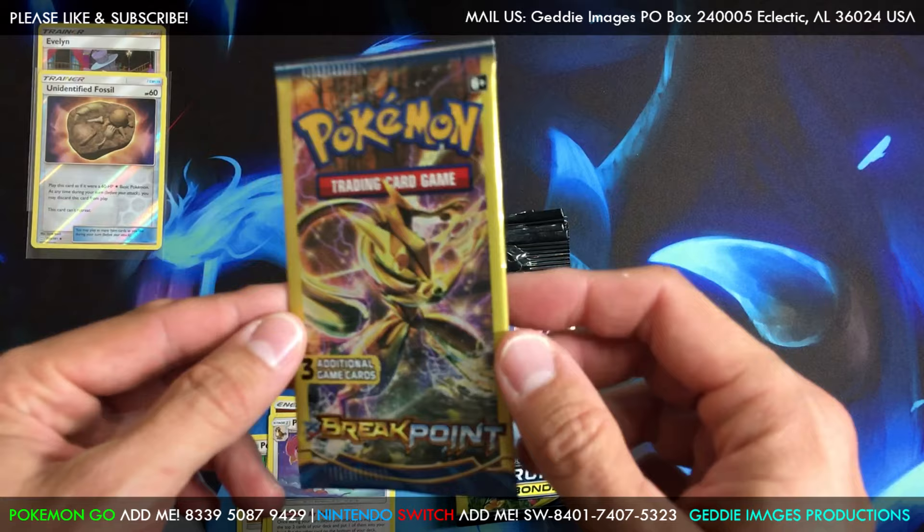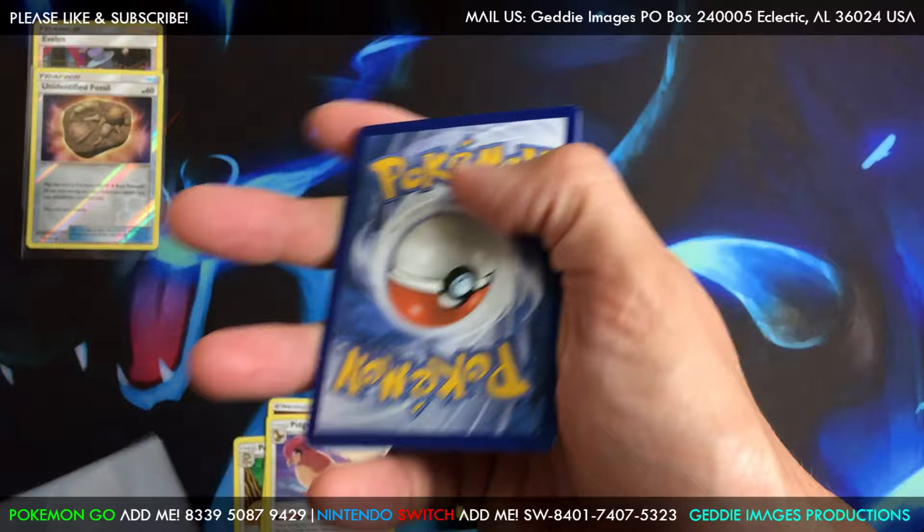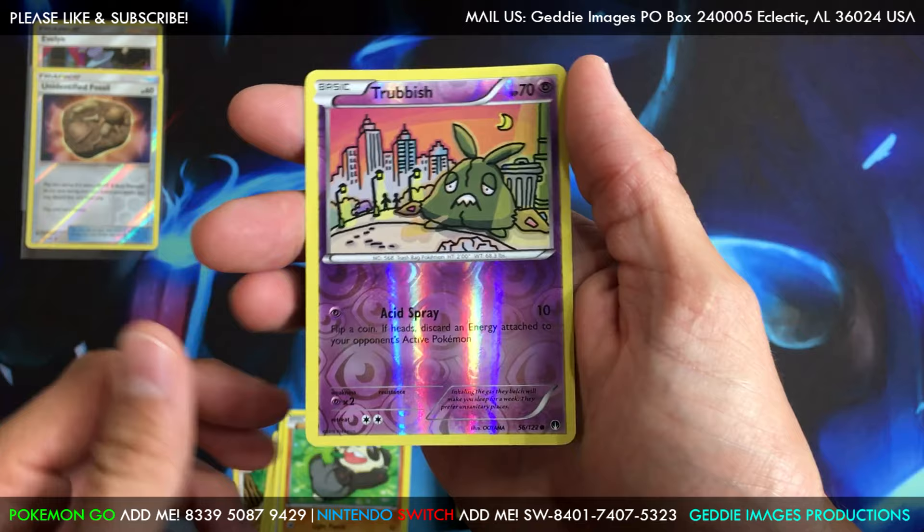Breakpoint — haven't opened this in a while, just kind of randomly found this pack. We got a Max Potion, we got a Pancham, and we got a Trevenant reverse common.